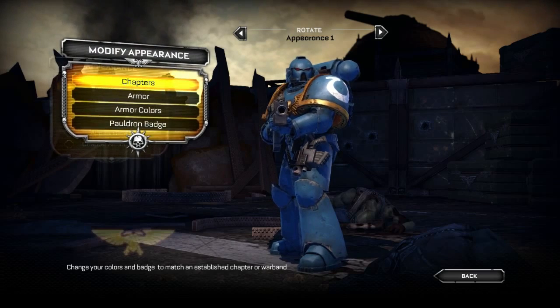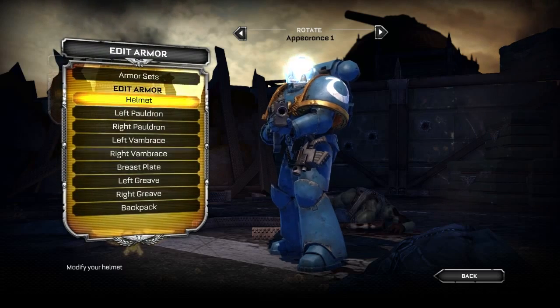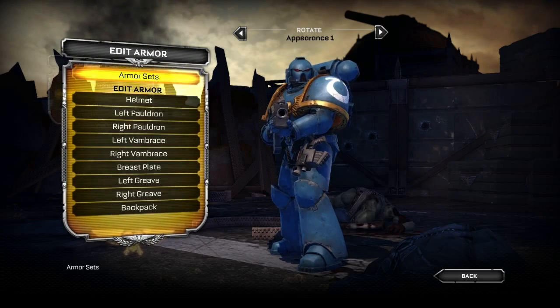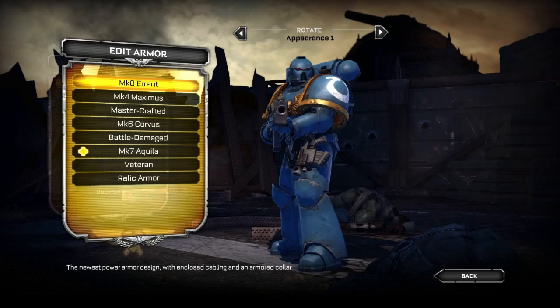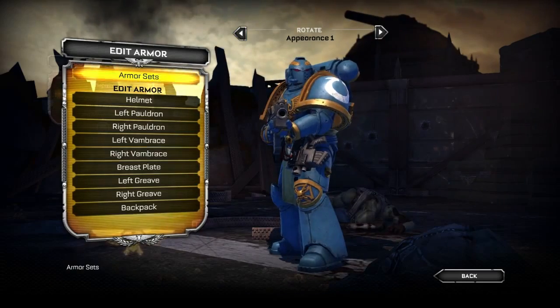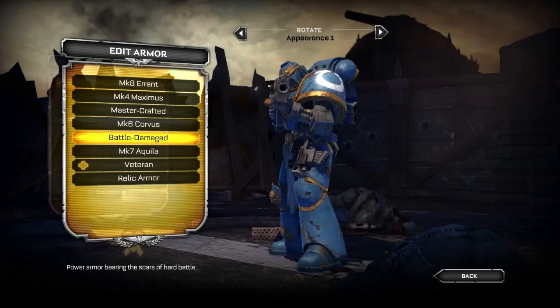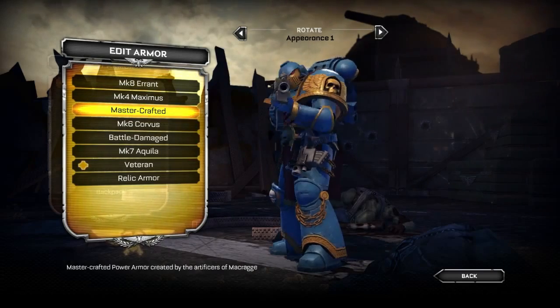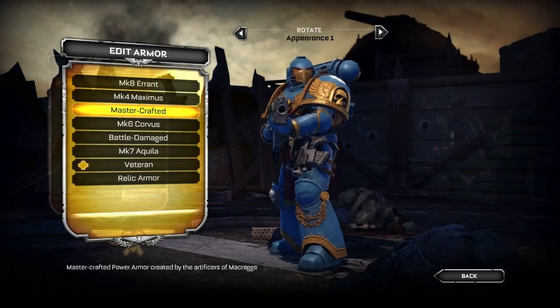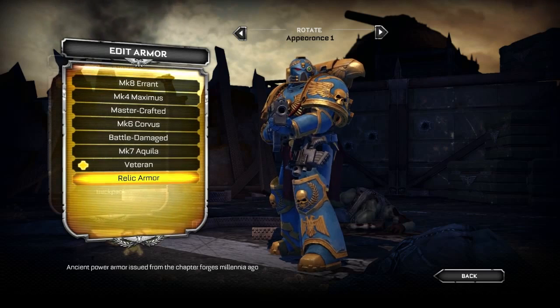Let's jump into checking out the different aspects of armor that you can adjust in the customizer. We'll first jump into the armor sets — these are pre-made armor sets, and you'll see they have individual titles. You can go into each one and adjust from there. You can see we have Battle Damage, which looks pretty decked out, then Master Crafted, or even the Relic Armor, which in my opinion is one of the coolest looking ones for the Ultramarines.